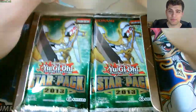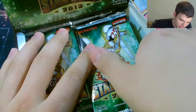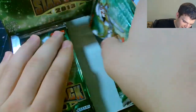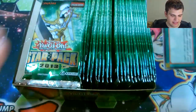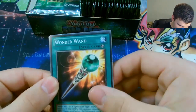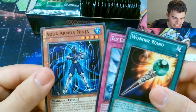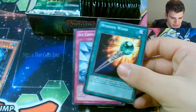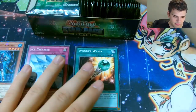Oh yeah and they had to reprint Utopia again. Alright so we'll start with the right side, 25 packs. I feel like I'm going to spend more time opening the packs than anything. Oh nice, there's a Wonder Wand - I wouldn't mind getting a few of those. Icy Crevice and a Star Foil Aqua Armor Ninja. I'll set the Star Foils there and let's do magic, traps, monsters or something like that.